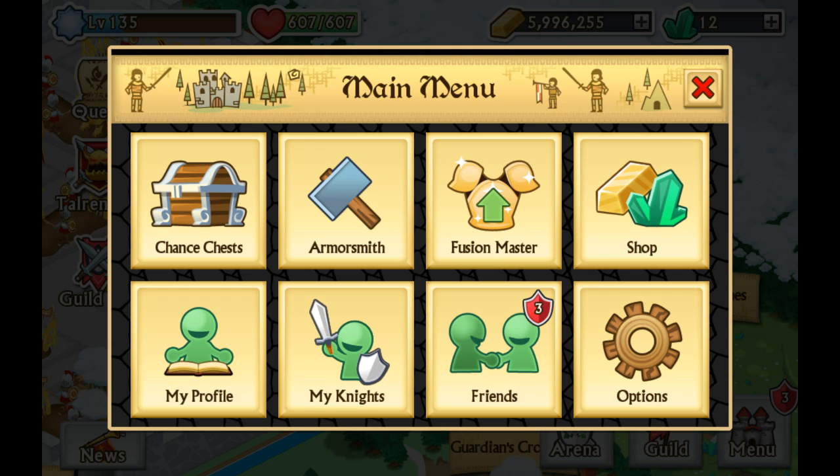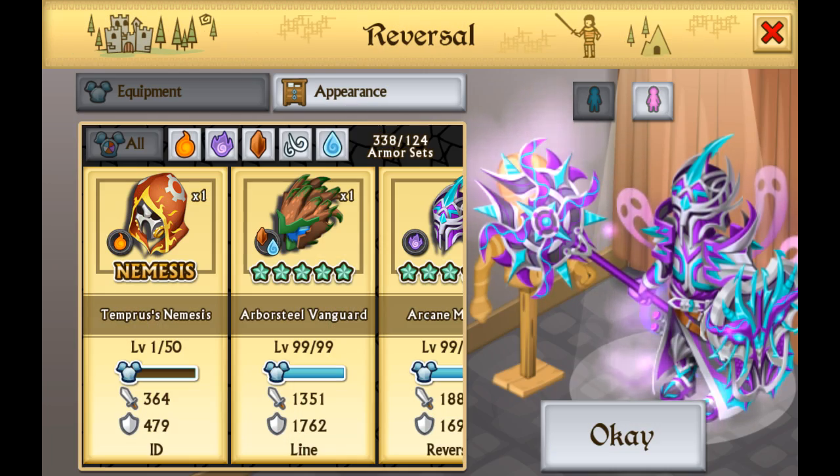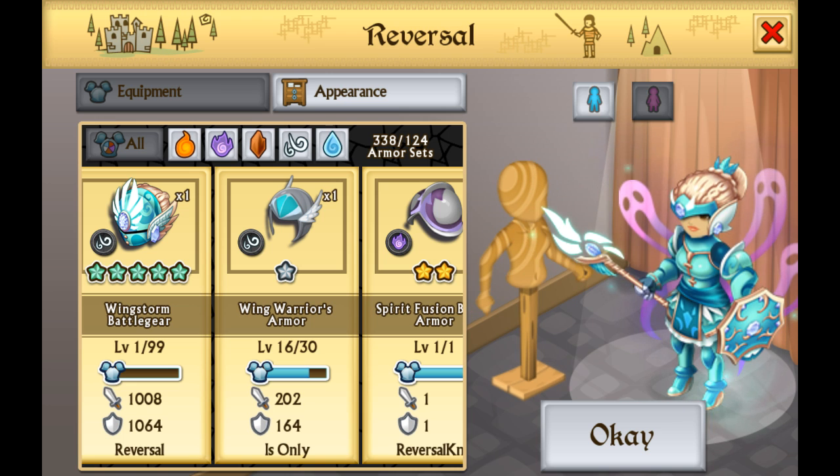So yesterday, outside of the Flourish chest, we got ourselves our prize jewel — the Wingstorm Battle Gear. Let me just equip it on my main knight and actually show it off to you guys. Oh man, this is just phenomenal.